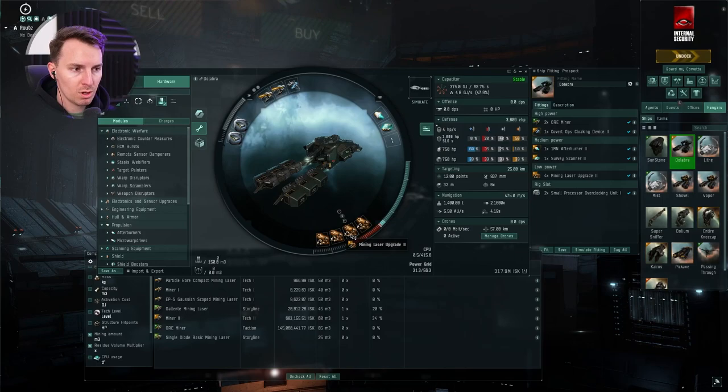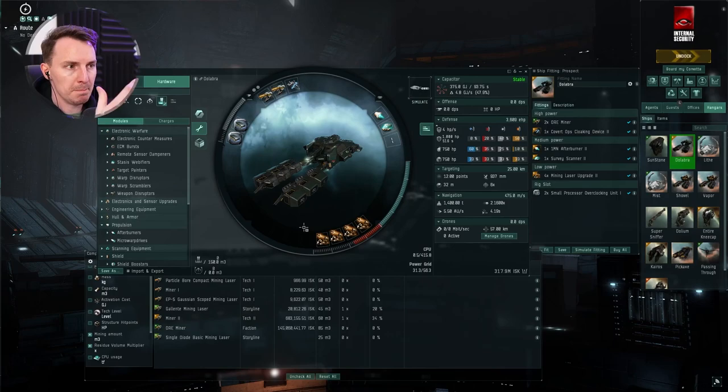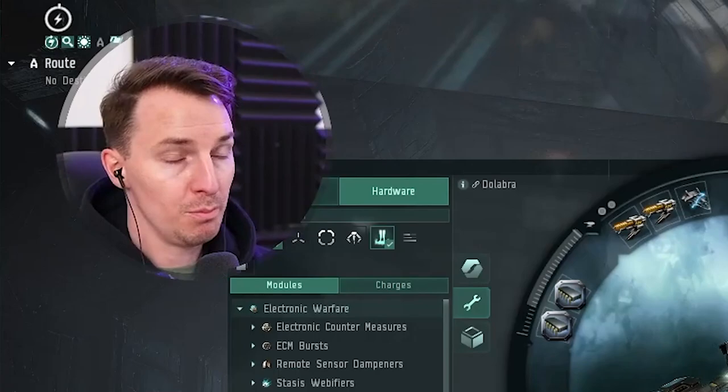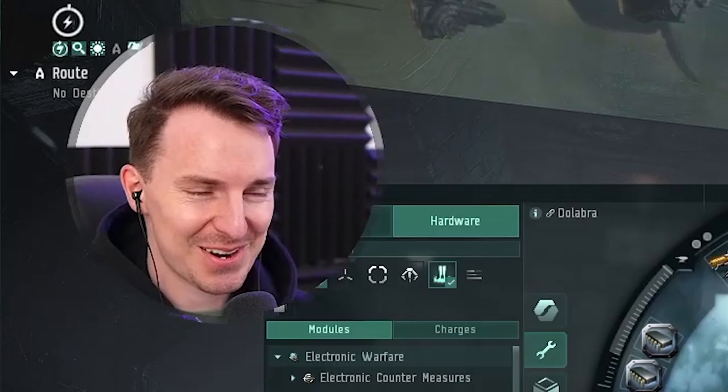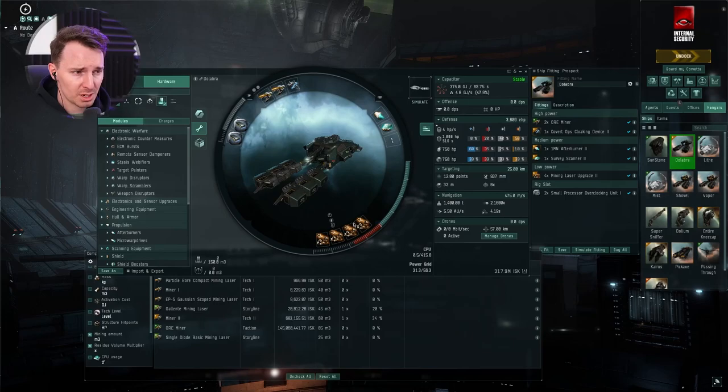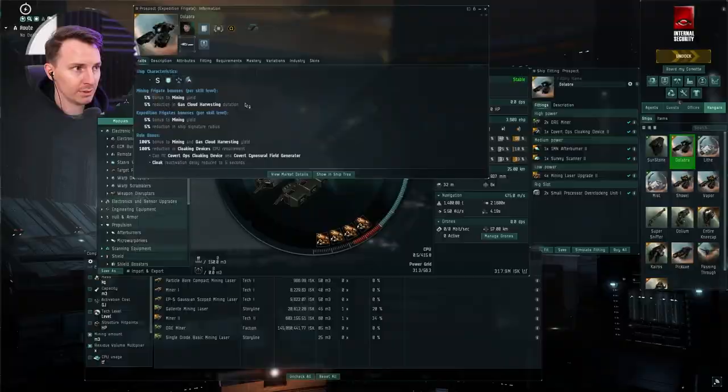Four Mining Laser Upgrade IIs. The thinking here is that your goal with this ship is to mine and fill up your hold as fast as possible, then go drop off the ore. You're really vulnerable while mining from gankers, so you want to minimize the time you're mining and then get the hell out. So four mining laser upgrades — I've seen some people put expanded cargo holds or damage controls in here. Do what you will, but I like the four mining laser upgrades.